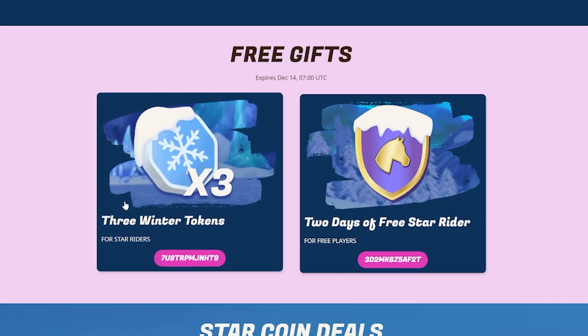Here are the two codes you want to look out for. For Star Riders, there is a three times winter token and the code is 7U9TRPMJNHT9.